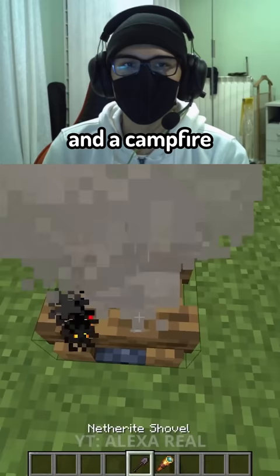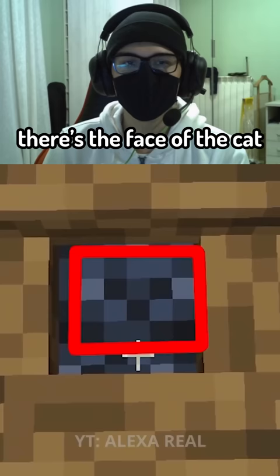Then we have a cat and a campfire. Why, you're probably asking? Because in the middle of the campfire, there is the face of the cat. I've never seen that before.